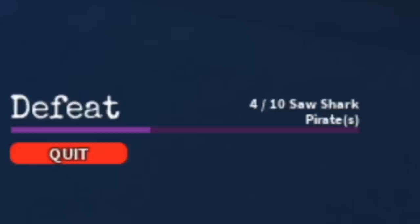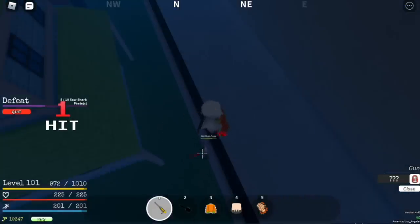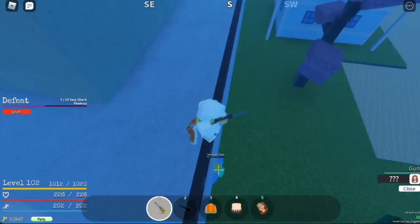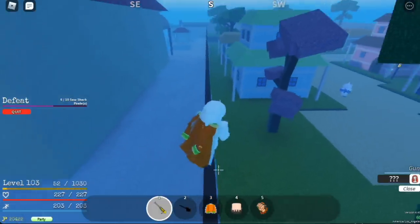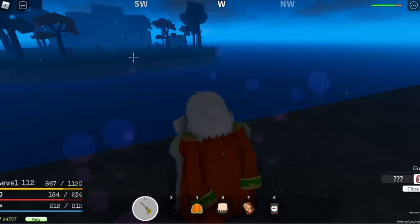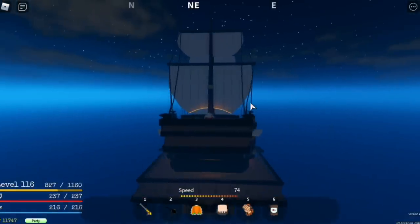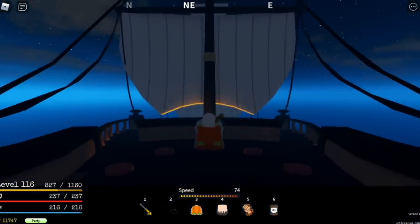At Shark Park you can level up with the saw sharks — just go on top here. But I think Sphinx Island is faster, so we'll go back there. Defeat the Gorilla King and level up until you reach level 115. After that, move on to the next island: Land of the Sky.